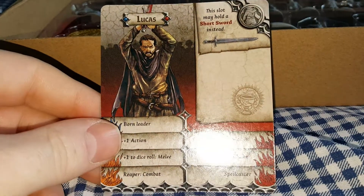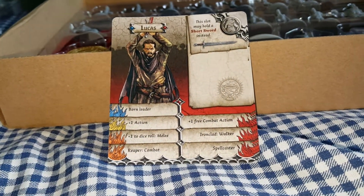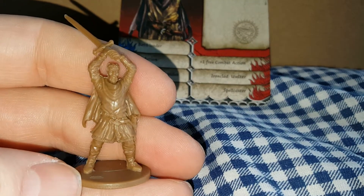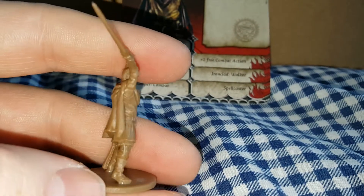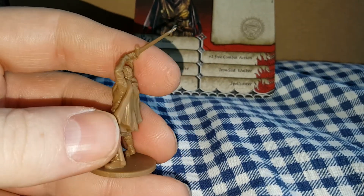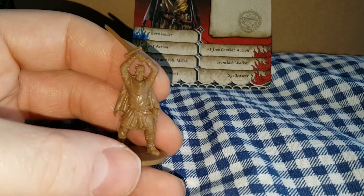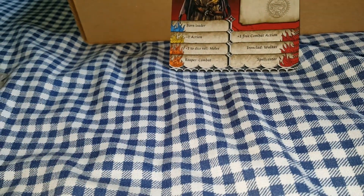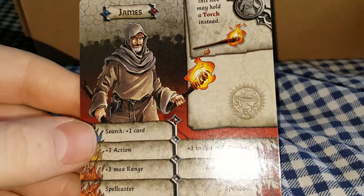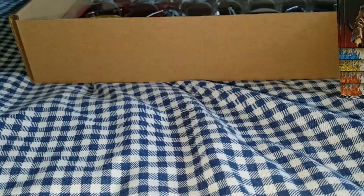Next up we have Lucas — not sure who this is, I'm sure somebody will be able to tell me. Just trying to get through this video fairly quickly before the light on the camera goes, because when it does you won't be able to pick out the detail as much. Here we have James, which is Sean Connery again, so he makes a second appearance in a Zombicide game — he was in the original.